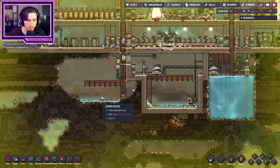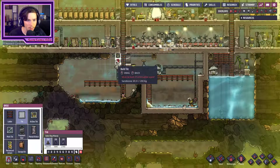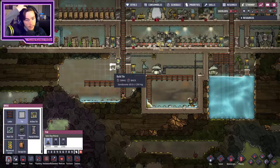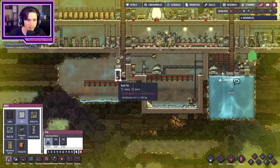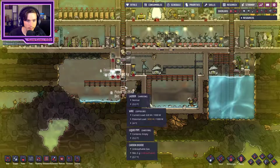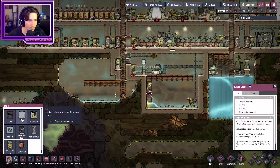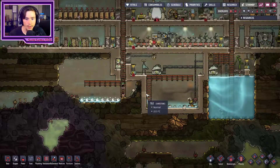So essentially it's just going to take what it's going to take. I can actually build there - that's weird, but I'll take it. Maybe I'll just encapsulate it like this. Oh yes, I forgot - mop nine. And officially all that water will be gone.